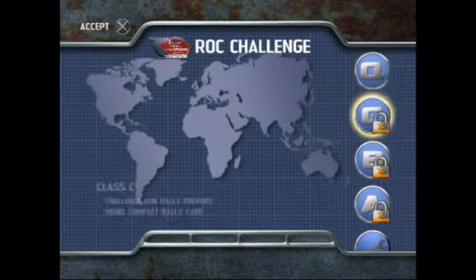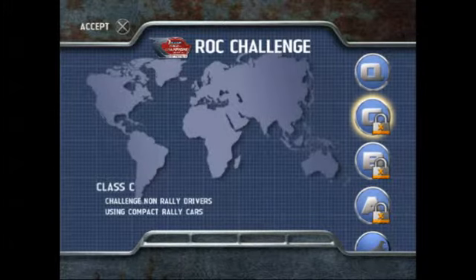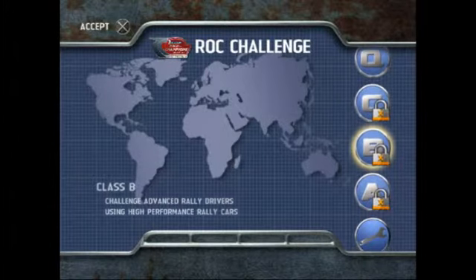Class C: challenge non-rally drivers using compact rally cars, and also some of them are not rally cars, like the Rock Boogie or a freaking Toyota RAV4, because for some reason that was used in the actual race at some point. Class B: challenge advanced rally drivers using high-performance rally cars. Well, this is a bit of an understatement, because we are talking about WRC drivers using WRC cars, so it's not bad at all.